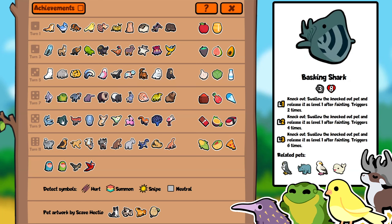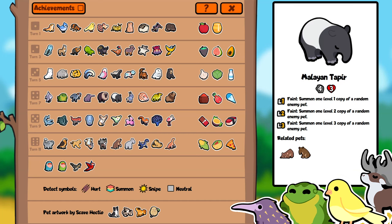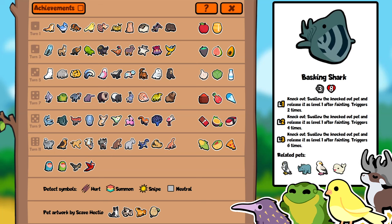To pair with the Barracuda, next is the Basking Shark — combining a bunch of my favorite pets in the game. Knockout: swallow the knocked out pet and release it as level one after fainting, triggers two times — then four times and six times at higher levels, but always level one. This is a dual purpose ability: we can set this up to work for both summon and eject. You could play a big Basking Shark at the front, have it swallow a bunch of opposing pets, then try to release them all when it faints — but there won't be any space because you're at the front, resulting in a bunch of eject triggers. Or you could play it further back and have it release a bunch of level one pets after fainting, playing it as a traditional summon pet. This is similar to the Tapir in that it's copying pets from the opposing team — like Falcon, which can create the most fun interactions with unlikely combos from outside the current pack.